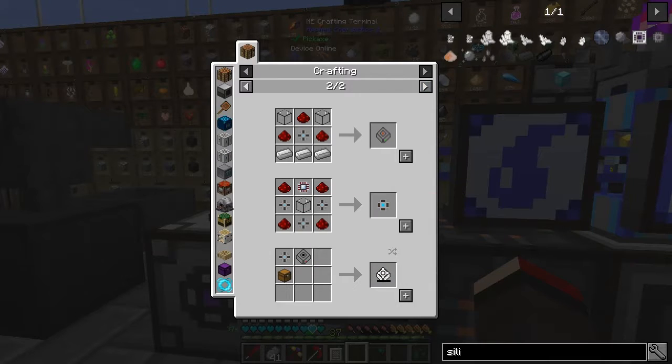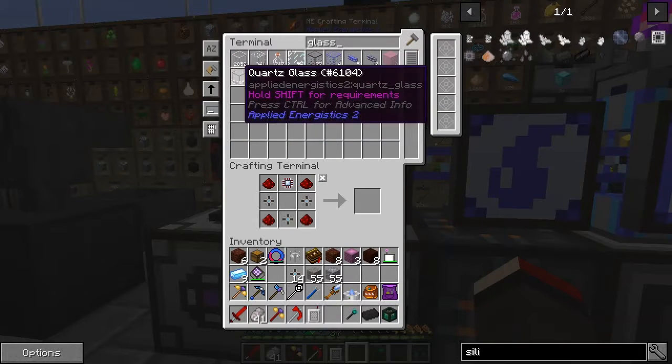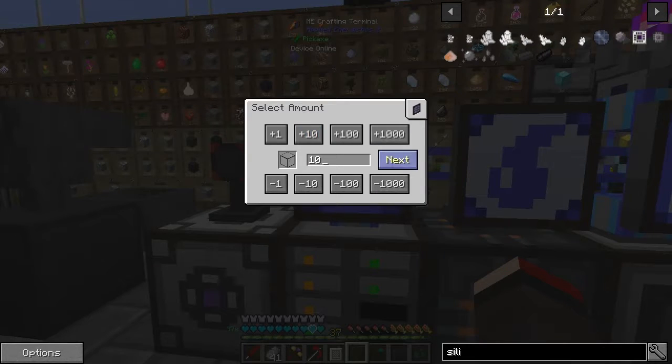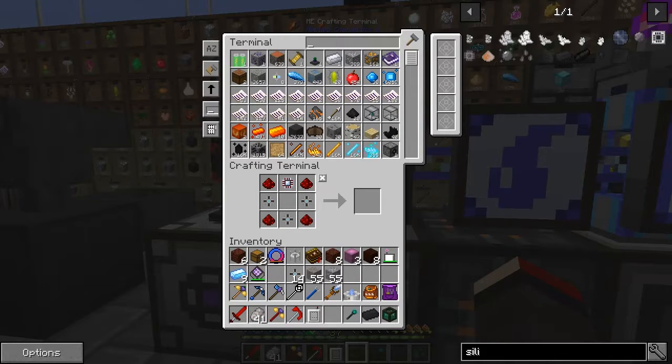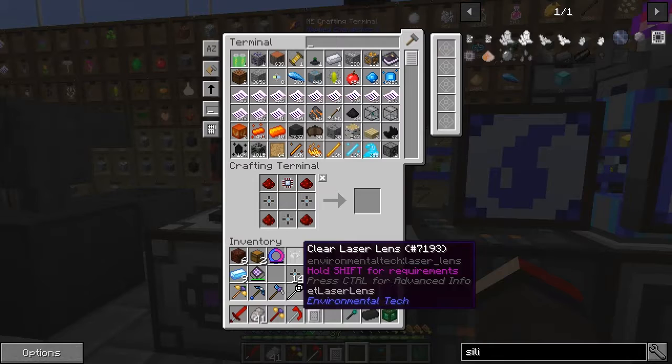Let's do the uses of that one because the next one I want to do was a 64k. What am I missing? Oh — quartz glass again. This quartz glass is a pain — I need to fully automate that one. Let's try that again.